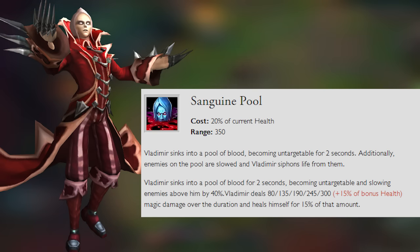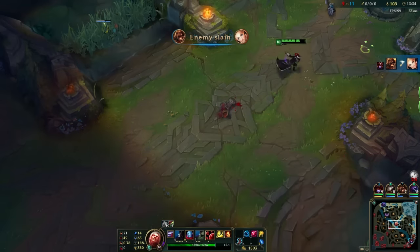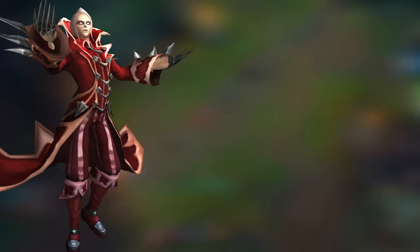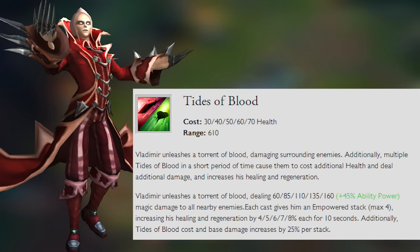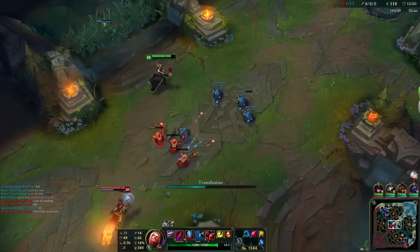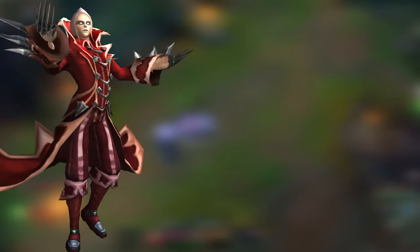His W, Sanguine Pool, is a troll ability that turns him into a blood pool, making him untargetable for a short time and slowing enemies. It also heals him but costs a portion of his health to cast. His E, Tides of Blood, launches his blood at enemies dealing damage and increasing his self-healing, health regeneration, and spell vamp effectiveness.